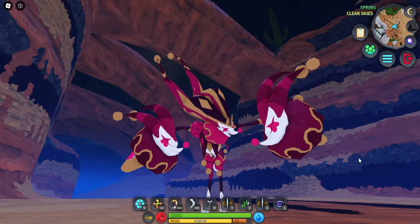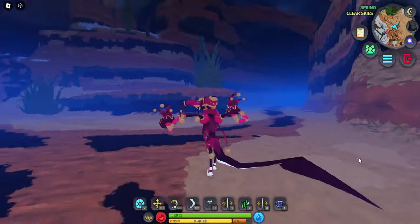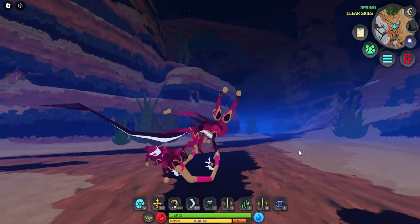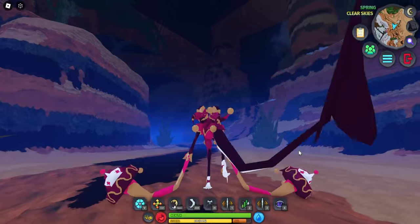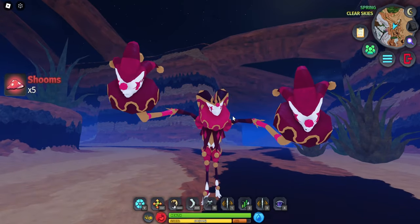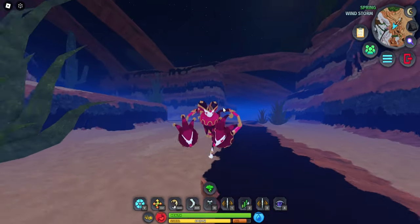Now we've spawned as the Jester creature — look at this thing, it's pretty cool and very tiny. For the arms, it actually has heads on them. Look at the walking animation — it's just dragging its arms on the floor. The really unique thing about this creature is definitely those arms with heads on them. That is so weird.